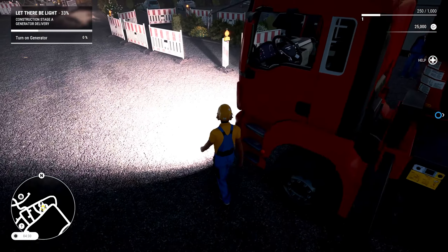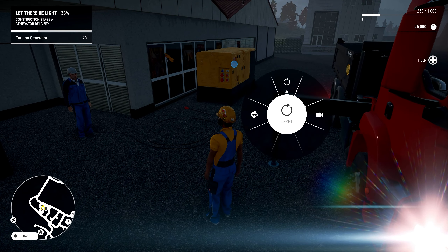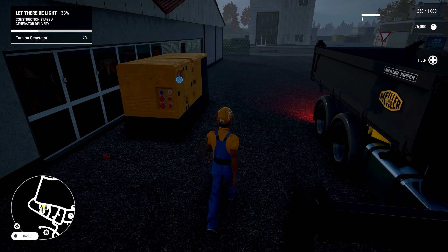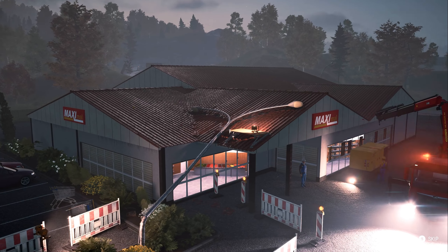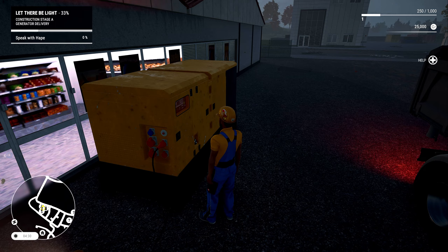I'm going to exit the vehicle. I've just realized I've got my ear defenders on — I really don't need those on. I probably don't need my eye protection either. Let's go turn the generator on — stick my arm directly into the electronics. Done. So now the supermarket has power, the frozen goods are going to stay frozen, we are helping our community. It all feels very good.